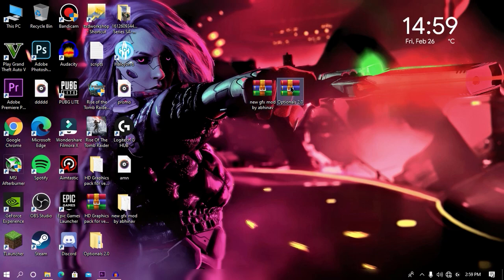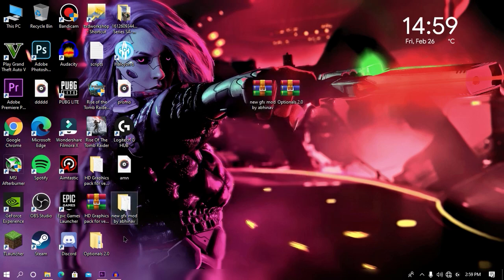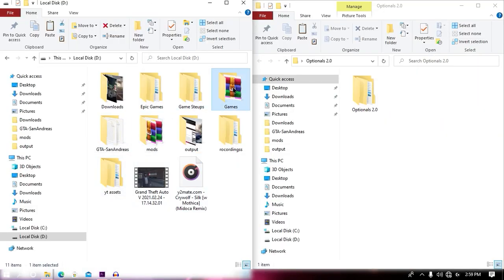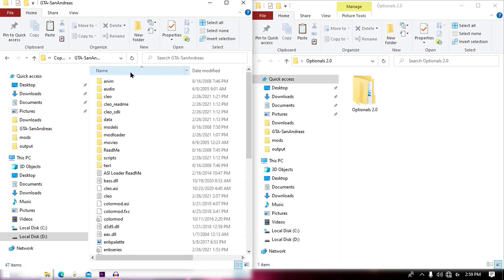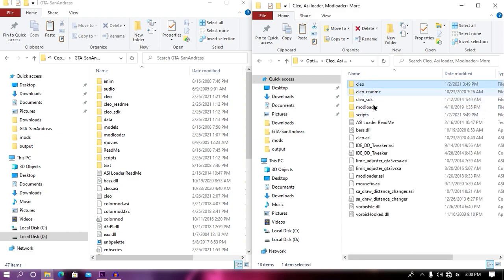First thing you need to do is extract your optional file to your desktop or any specific folder you want. Once your optional file has been extracted, open your optional file and then open your game directory. Once your game directory has been opened, open your Sleo folder and then search for your Sleo ASI Loader plus model. From here, just copy only this file into your game directory. Do not copy all the files, otherwise your game will crash.